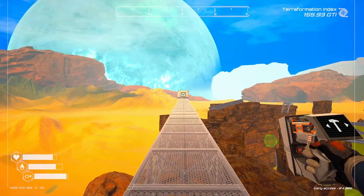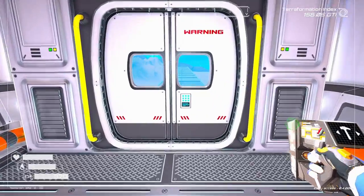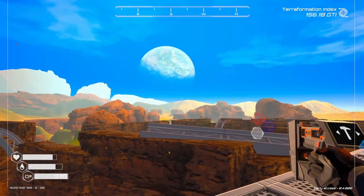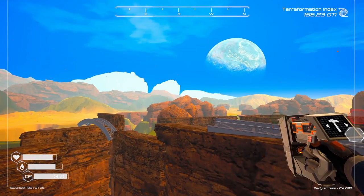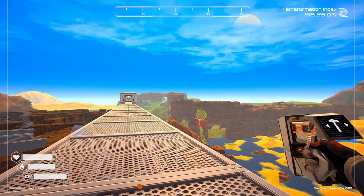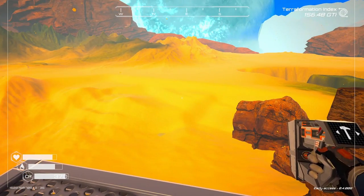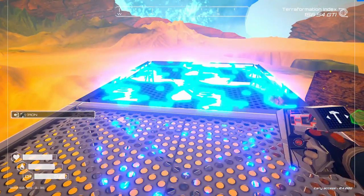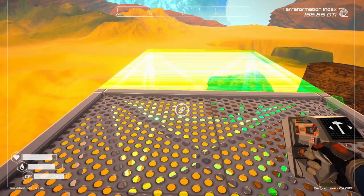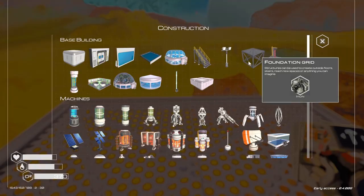But you always want to make sure you set one up — like I've got this one in front of us here — so you have places to go to if you need to get oxygen. I'm going to take this walkway and go all around the map, and then put stairs down in areas where I've got, like, my uranium cave over here. One thing I do wish they would change is that when you click on something to build, it would just stay on so you could keep building instead of clicking over the menu again and again.